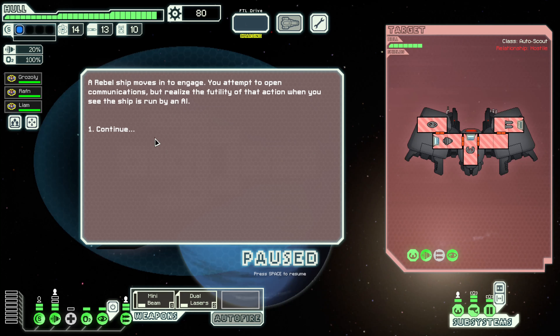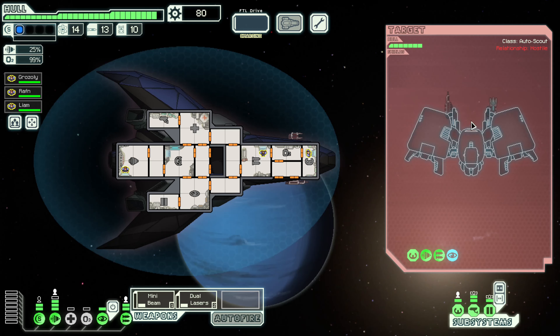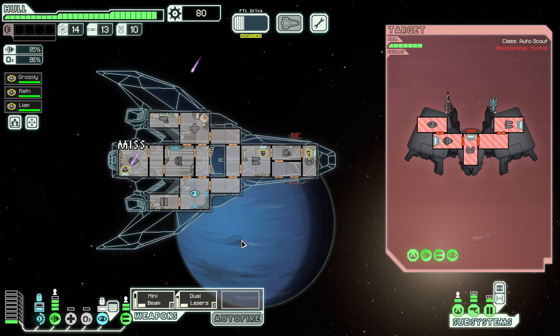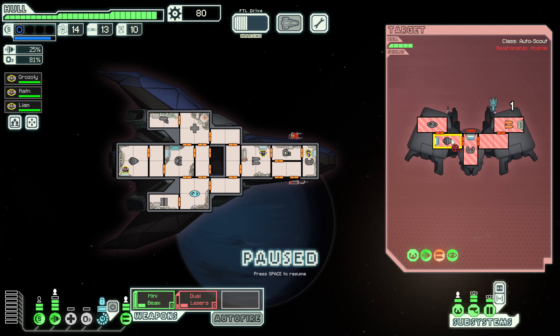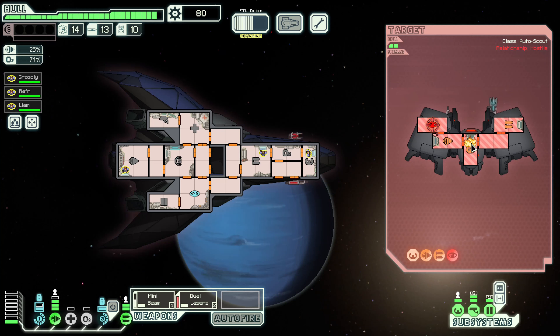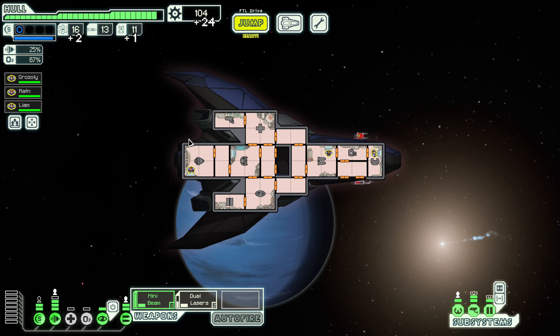A rebel ship moves to engage. We attempt to open communications — won't realize the futility when you see it is run by AI. Let's put a little extra power towards our engines just for now. They could do a bit of damage. Hopefully they've only got level one targeting — that should hit our shields. 85% dodge is fairly solid. Let's get our dual lasers targeting their weapon systems, then go for the cloak. Striking their engines and bridge. That should do a solid amount of damage. Anything else is now completely inconsequential. 24 scrap and a full drone case — very, very nice.